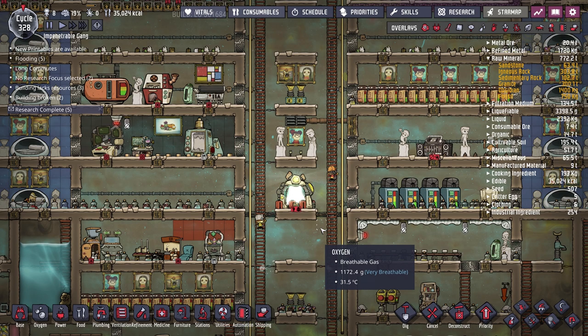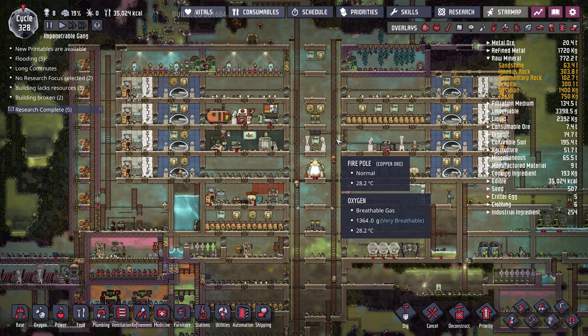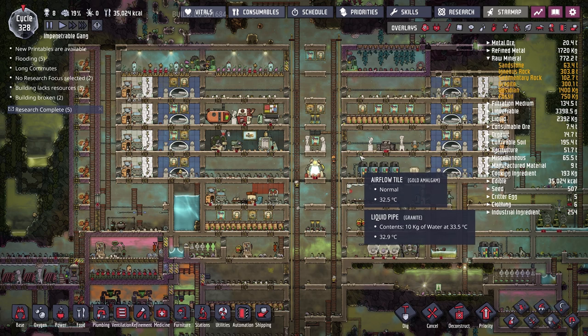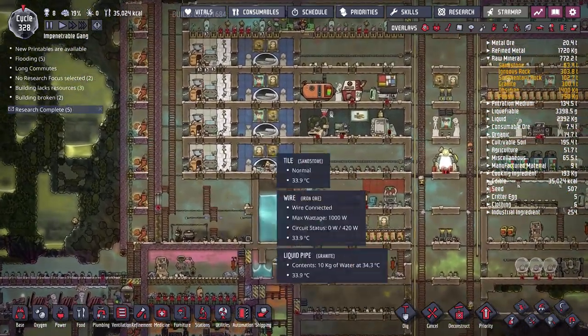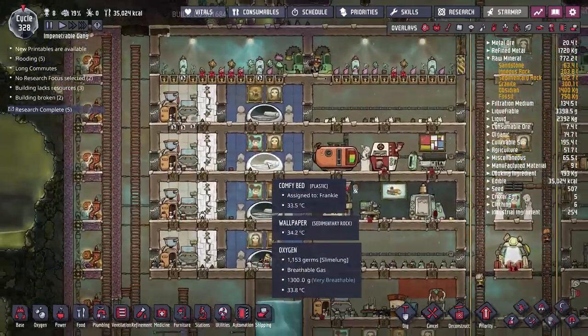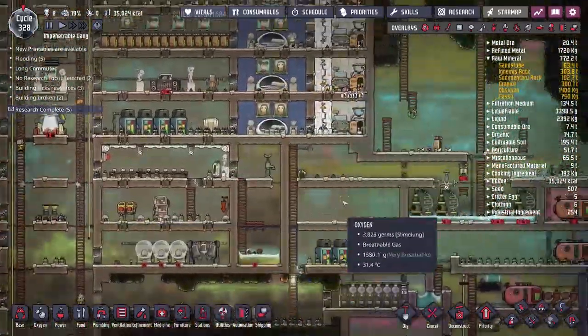The reason for that is I've spent a bit of time between episodes tightening things up and trying to make the base look a little nicer and function better — doing stuff we've done before that I didn't think you'd want to see again. For example, I've now got eight bedrooms all fully fitted out with comfy beds, blue tile, paintings, statues, and ensuite bathrooms.